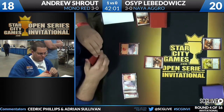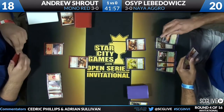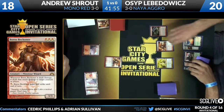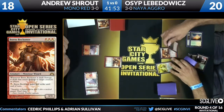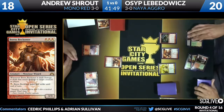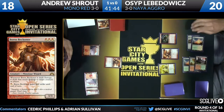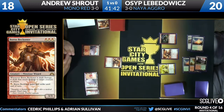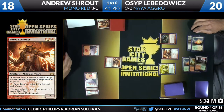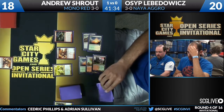Here's three mana and here's another Boros Reckoner from Shroud — he's going to pass the turn back. Reckoner is such a great card, great on offense, great on defense. Here's one that's always good on offense: there's a Thundermaw Hellkite from Levodovic. He is going to be the aggressor here in this matchup, knowing that Shroud has to play defense and does not want to be in the same situation as last game where he couldn't finish Shroud off.